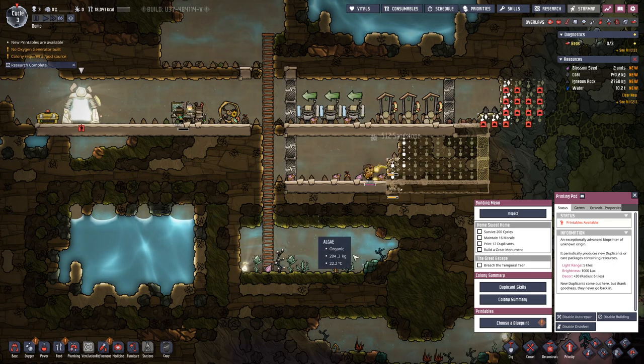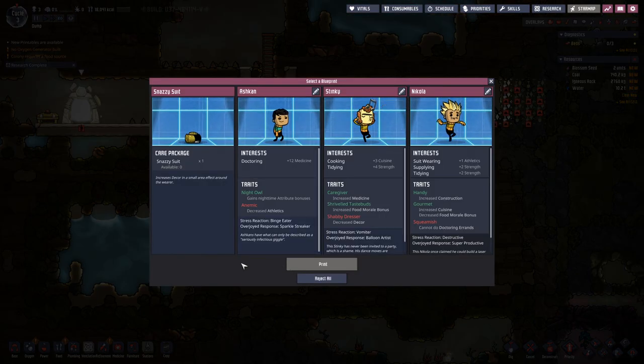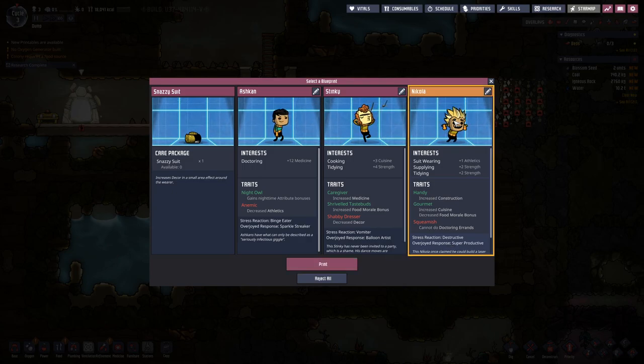Our printing pod lit up, which means we can choose something to blueprint - either a new duplicant or some other random stuff. We have Ashcan here, who is good at doctoring but has decreased athletics, which means he's running around quite slowly - so that's not good, especially as when the colony expands the wait times get longer. Then Stinky here - cooking and tidying, but shabby dresser, which means he decreases the decor wherever he goes. And then we have Nicolas - training, supplying, tidying - that's quite good, cannot do doctor errands, not really a problem. So, welcome to the colony.